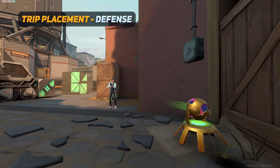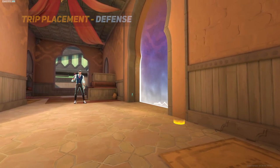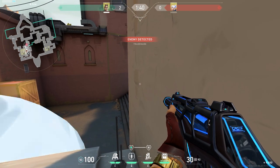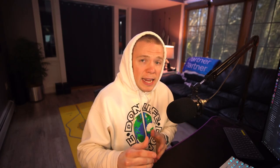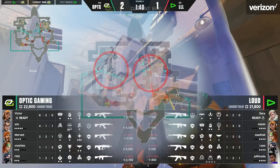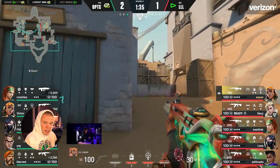Starting with trip placement, it's super common to place trips at the entrances of major choke points leading to a site. If the trip doesn't get broken, this one piece of utility can completely slow down a rush onto a site. One thing I noticed that Optic Ye did, especially on Bind, is that he often put trips on both sites. You're probably asking: how did he have time to place trips on both sites during the pre-round? The answer is with his teleporters.